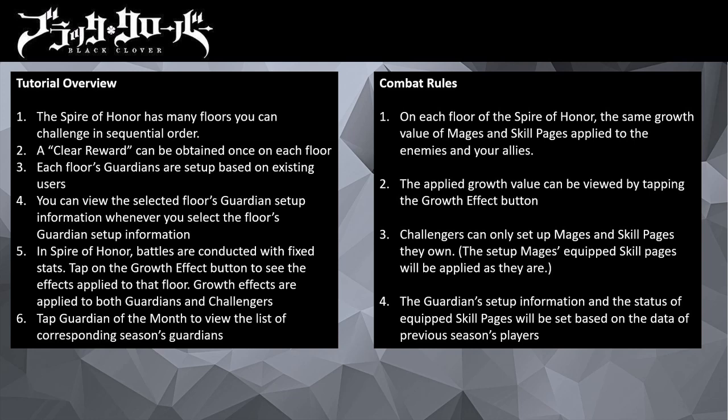Before you tackle the fight, you can view the selected floor guardian setup. All battles are conducted with fixed stats. You can check the restrictions placed for the fight under the growth effect button. Restrictions and caps will be placed on your mage level, mage grade, mage enhancement level, mage skill level, and skill page enhancements. If you have higher enhancements, the effect will be limited to the cap. If you have lower enhancements than the stated cap, your mage will carry their existing stats.